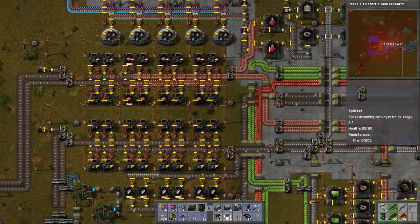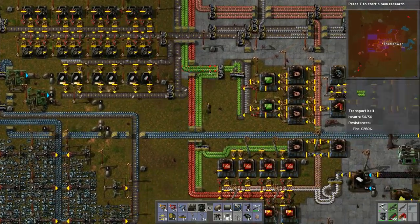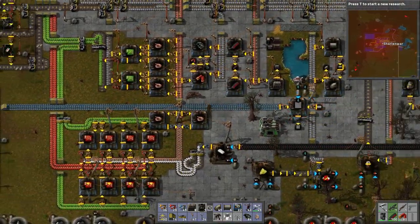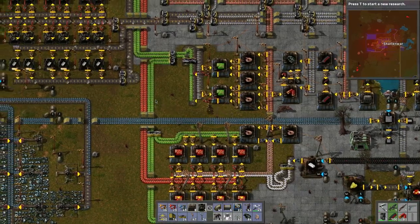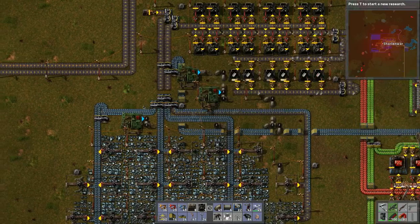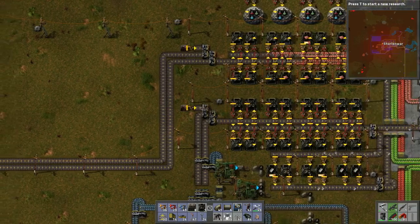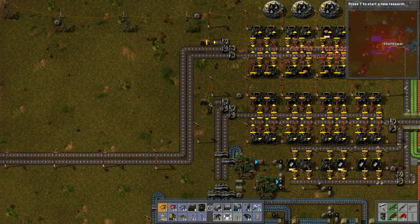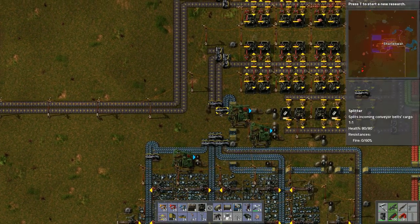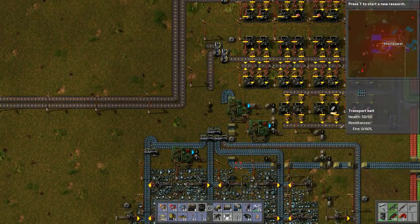Well hello everybody, welcome back to another wonderful day of Charlotte Wars adventure in Factorio. This is our new world series and we're going to continue with what we were doing. We were expanding our network - we built a bunch of these electric furnaces, and we're going to move all this assembly stuff over. So we need to let this run down so we can tear it all apart. Grab your drinks, your tasty treats, and let's get started.